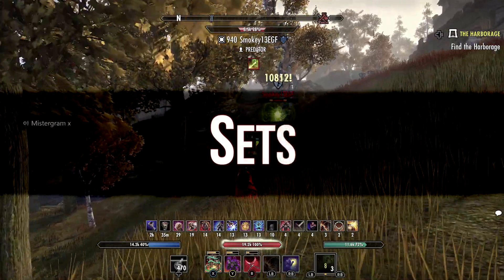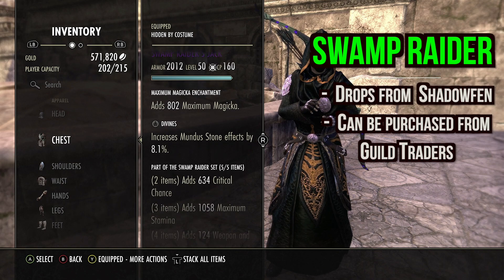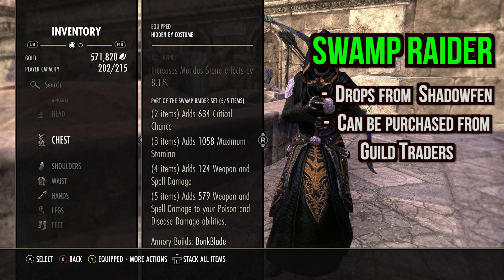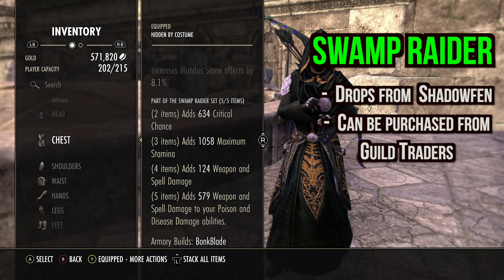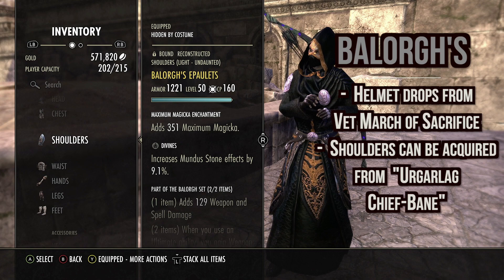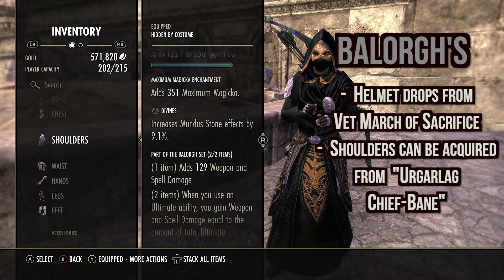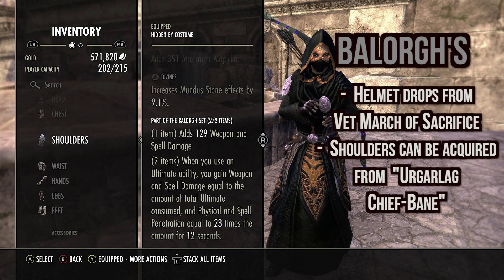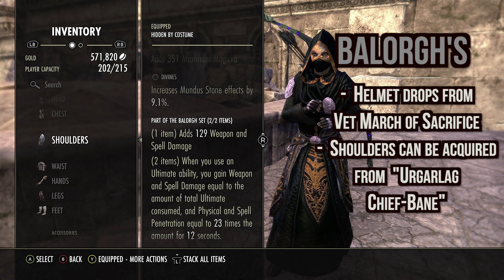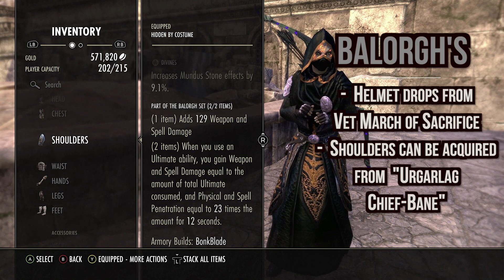For the first set we run Swamp Raider: two piece adds crit, three piece adds max damage, four piece adds weapon and spell damage, five piece adds up to 600 weapon and spell damage to your poison and disease damage abilities — very powerful. Next we run Battle Urx. When you use your ultimate ability you gain weapon and spell damage equal to the amount spent, and physical and spell penetration equal to 23 times that amount for 12 seconds. So with a 500 Battle Urx ultimate we get 500 weapon spell damage and 11,500 penetration from one set.